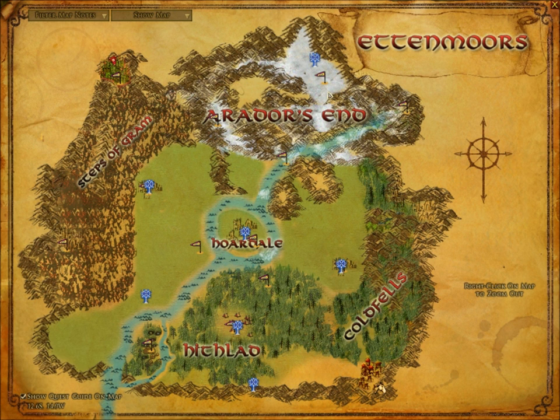First of all, you can see it's a blue map. I'm referring to the amount of keeps that have been captured. It's called a blue map because the free peoples — also known as freeps — are controlling most of the map. If the creeps, which are monster player characters, control most of the map, it's called a red map.